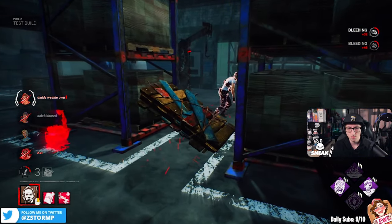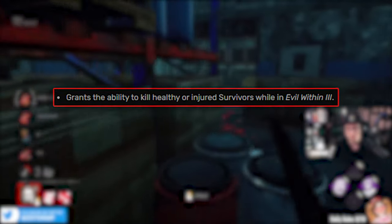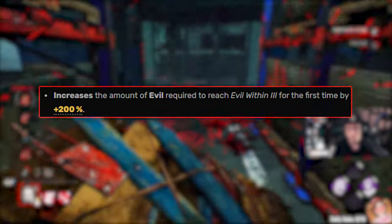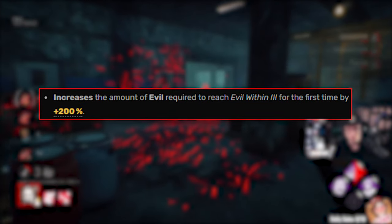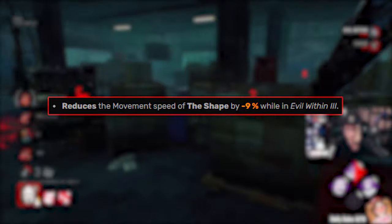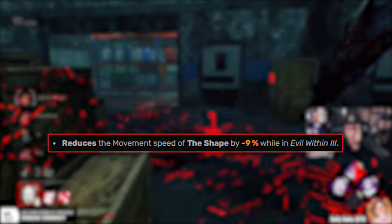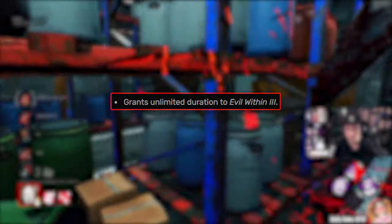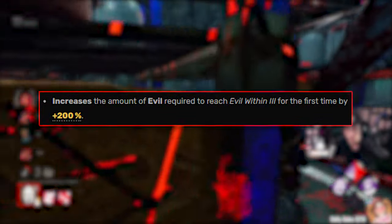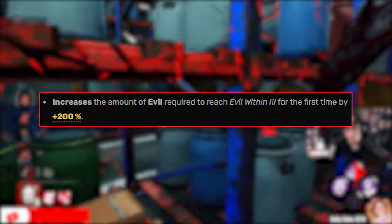The add-ons we're running are Judith's Tombstone, which has the ability to kill a healthy or injured survivor whilst in Evil Within 3 — increasing the amount of evil required to reach Evil Within 3 for the first time by plus 200% and reducing movement speed by minus 9% whilst in Evil Within 3. The other add-on is Fragment Tuft of Hair, which grants unlimited duration of Evil Within 3 and also increases the evil required to reach Evil Within 3 for the first time by plus 200%.